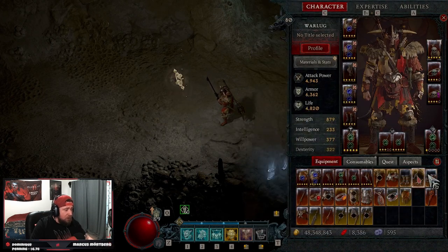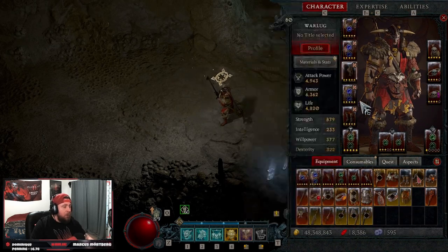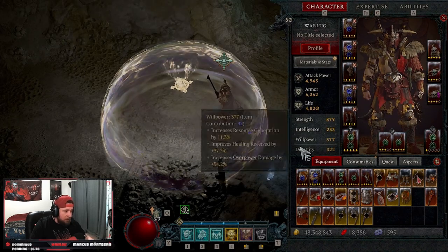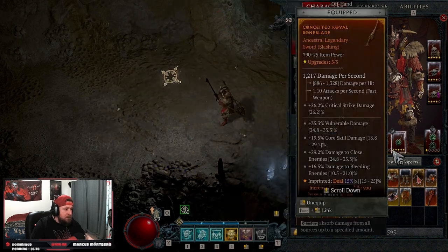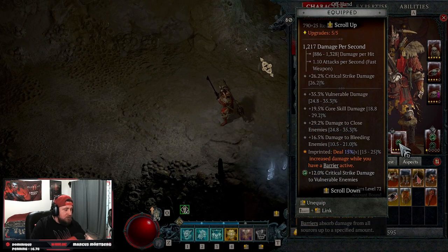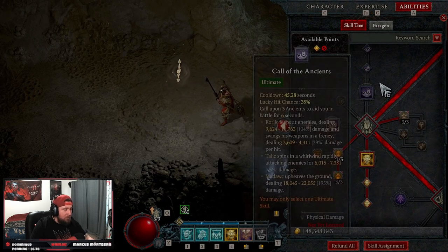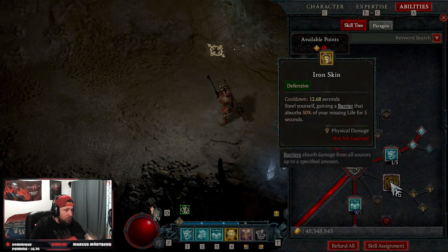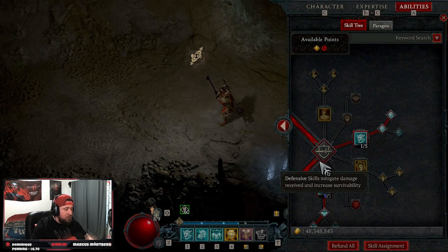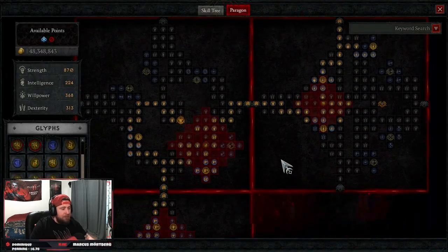Several gear pieces are interchangeable. If you don't want Disobedience, Temerity adds good barrier damage. Alternatively, you can drop Lunging Strike and slot in Iron Skin for a barrier, which is very important for certain paragon interactions. Edge Masters adds more damage, Bolden's Chief Band helps shout cooldown, and Circle of Echoing Fury generates fury while shouts are active.